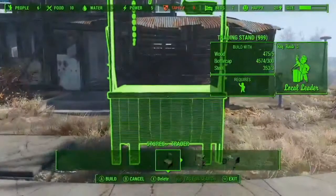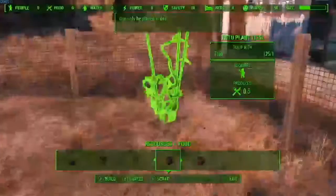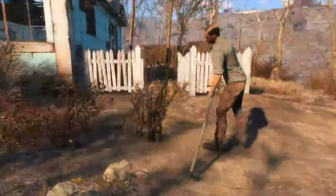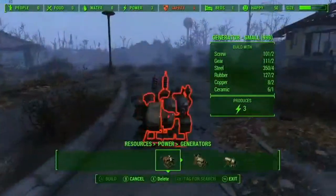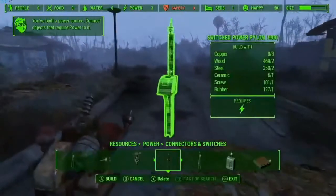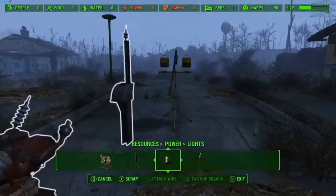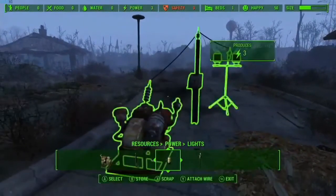As your settlement grows, people will arrive, including certain traders — they have some of the best items in the game. For your settlers, you can plant food, water, and even power generators. The generators power things through switches — lights and other items — and you run wires that connect them all, and again, it just works.